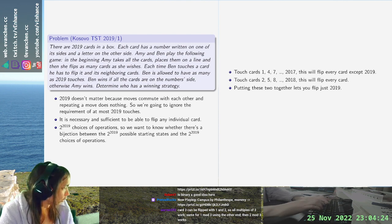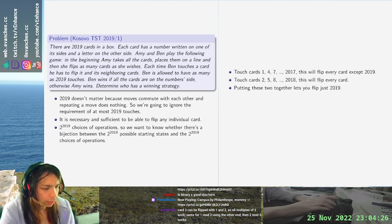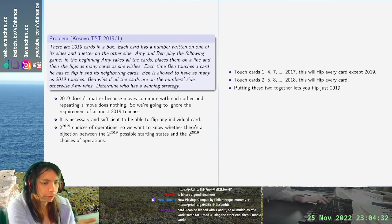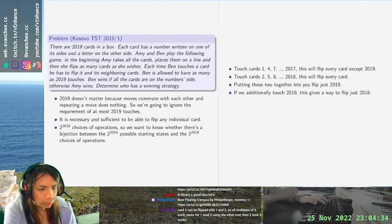If we additionally touch card 2019, this gives a way to flip just card 2018. So now we control the two endpoints and we can just sweep by induction.